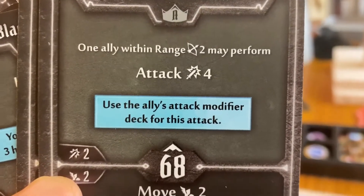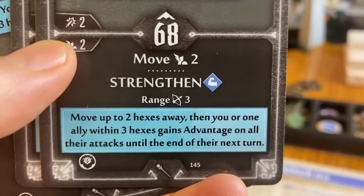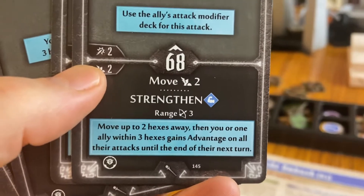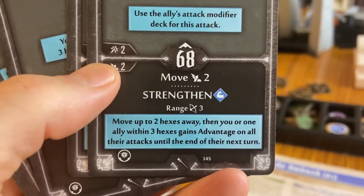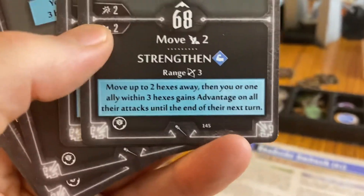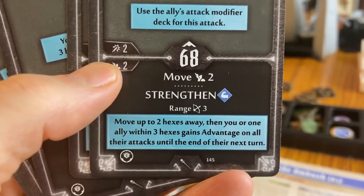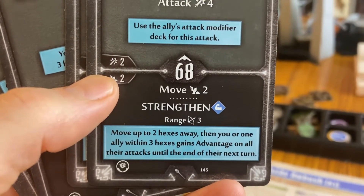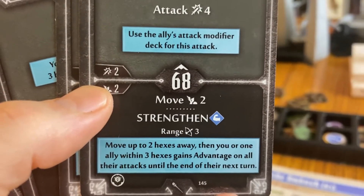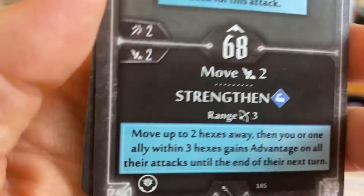The blue box says 'use the ally's attack modifier for this attack.' Another card down here says 'move, strengthen, range three,' and the blue hint box explains that means move up to two hexes away — you never have to move the full amount — then you or one ally within three hexes gains advantage on all their attacks until the end of the next turn. So that's the Strengthen ability: you can strengthen an ally up to range three away. It's nice to have those hints so you're not constantly going back to the rulebook.